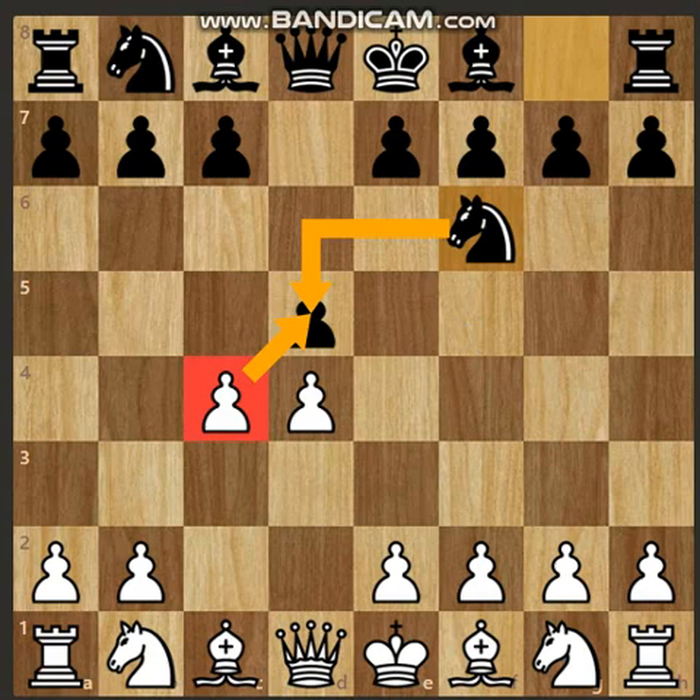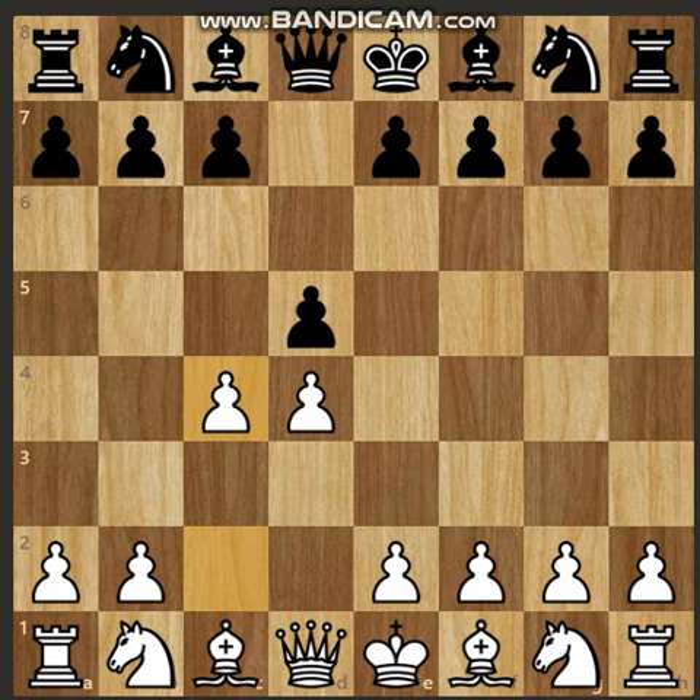The tenth and last variation is Alekhine's Defense, which involves g6. Here, black simply gives up the pawn, and depending on what white plays — whether white captures or pushes the pawn further — the game continues from there. This covers all ten variations of the Queen's Gambit.